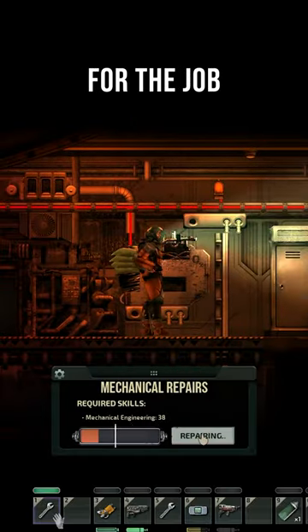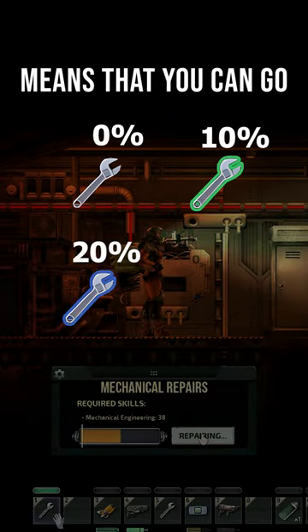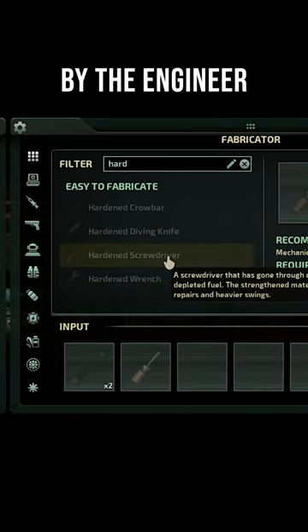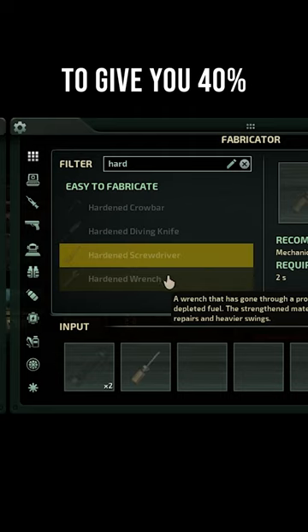The next thing is to use the right tools for the job. Higher quality tools means that you can go faster, but there are also special hardened tools that can be built by the engineer to give you 40% faster repairs.